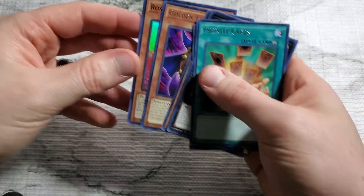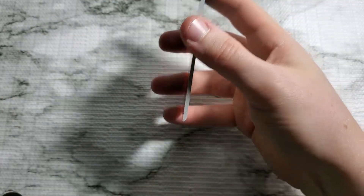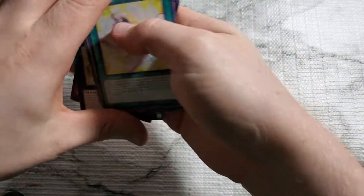Rose Princess is a Super Rare. So talking one pack out of four packs — one Ultra Rare. Joker's Wild is a Super Rare.